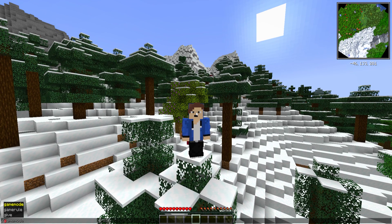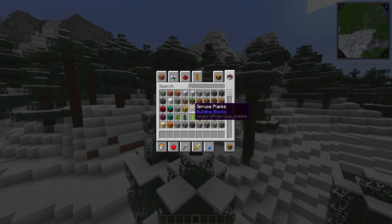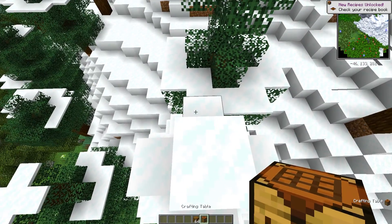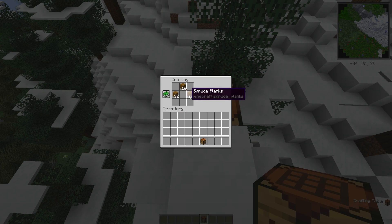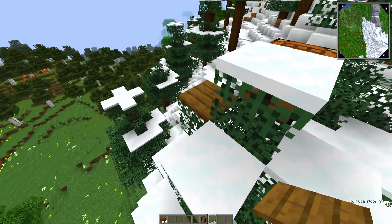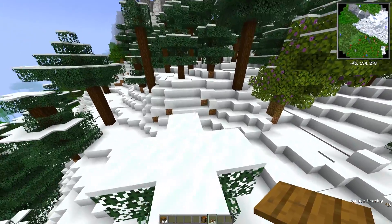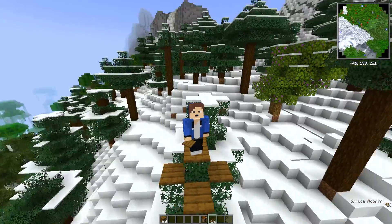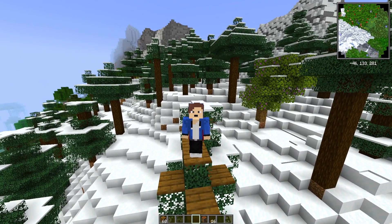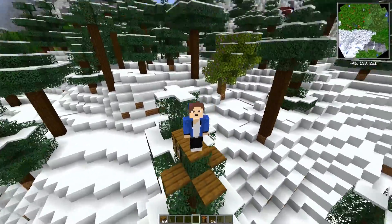I'm going into creative mode to test the Awesome Flooring mod. I'll grab some wood and a crafting table, place it down, and check if the mod is working — and there we go, the Better Flooring mod is working with a better floor visible. The Better PvP mod is also working with the minimap on screen. That's how you install mods for Forage. If you want to know how to install mods for Fabric, I'll leave a link on the screen. That's it for this video — see you guys next time, peace out!